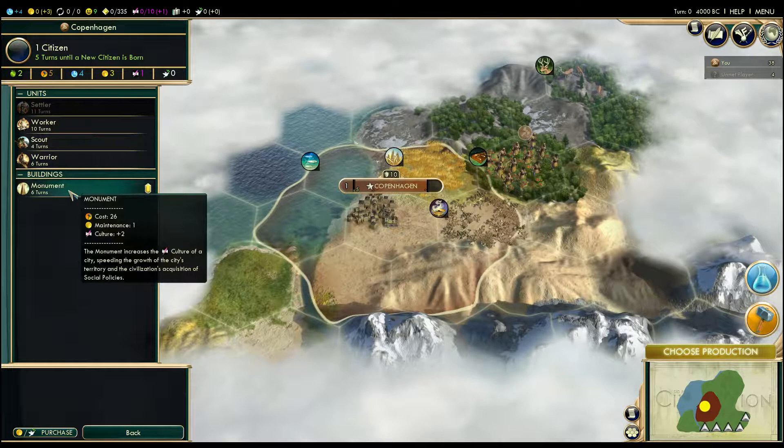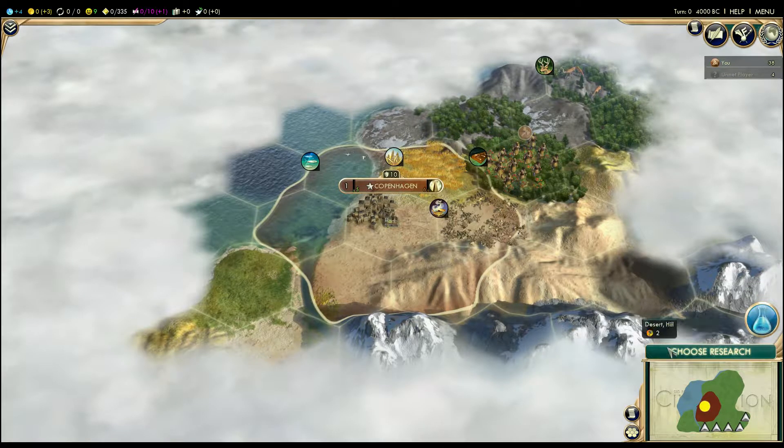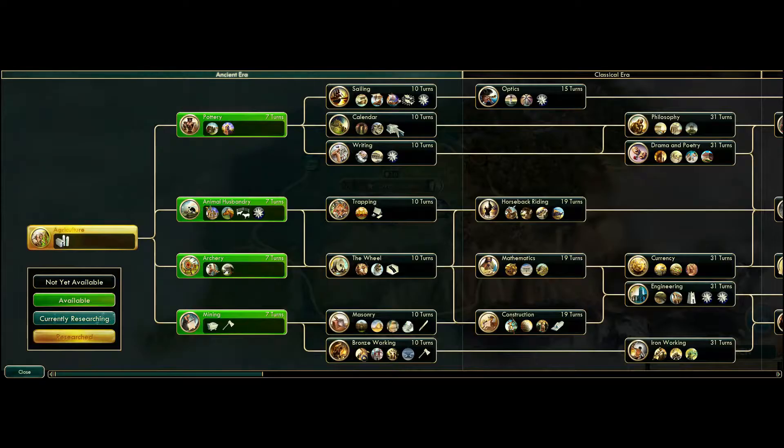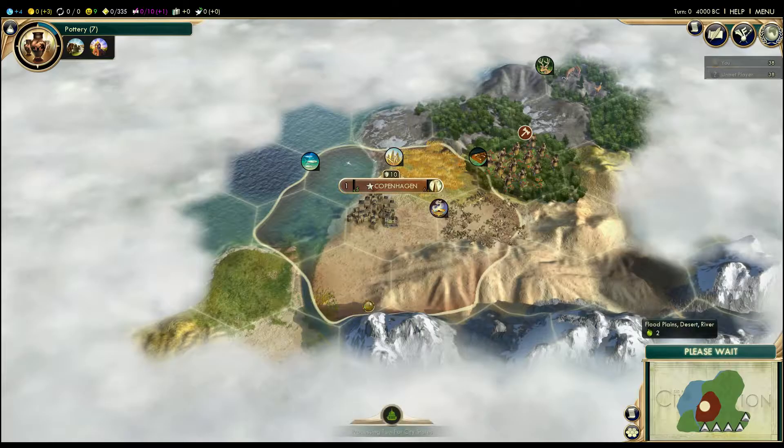Choose production — we go for a monument as always. Choose research. We need Calendar. Let's do that. Now we sit and watch.